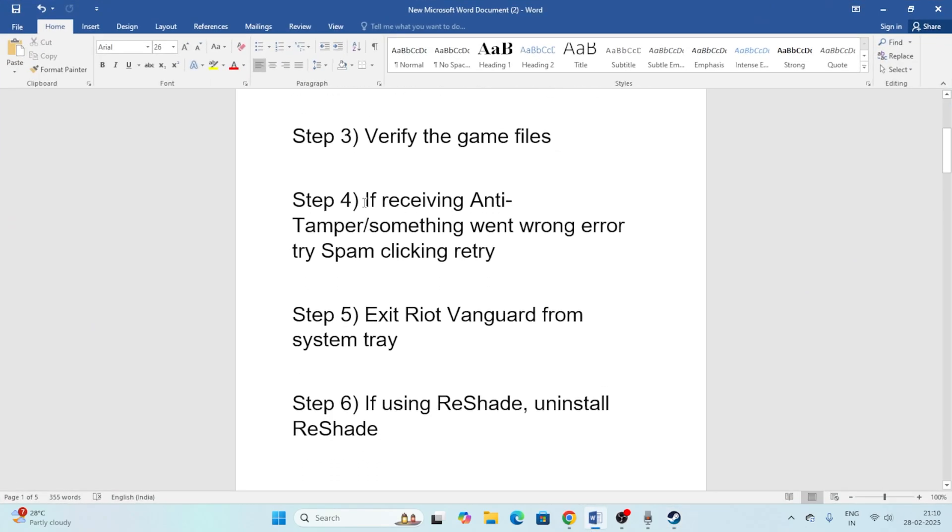If you're receiving an 'anti-tamper' or 'something went wrong' error when trying to launch the game, you'll see a Retry option — keep clicking on it and check whether that fixes the issue.